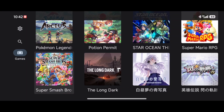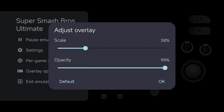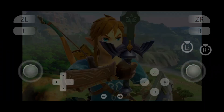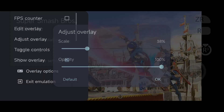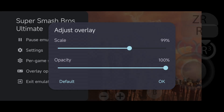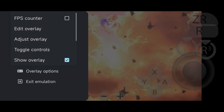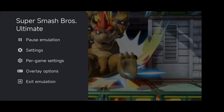Let's jump into Smash Brothers. Just to show you, I am using a controller, but you can of course set up a controller overlay — by that I mean you can see the controller buttons on the screen. You can make the buttons as big or as small as you'd like. But of course I'm going to be using a physical controller for this, so I'll just turn that all the way down.